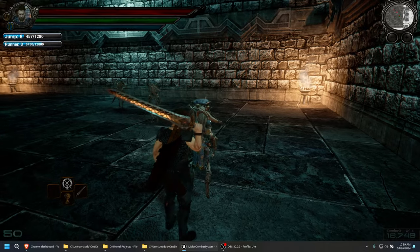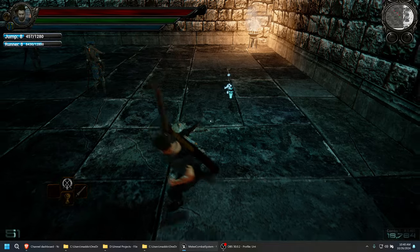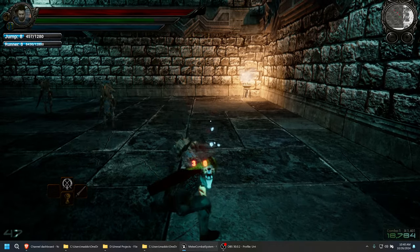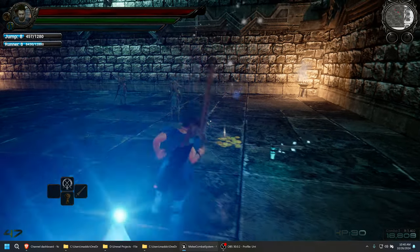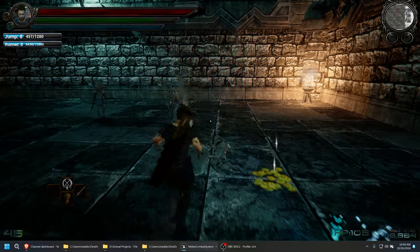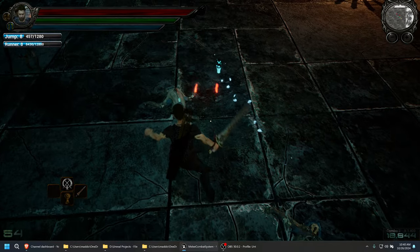These are the NPCs I was talking about — the ones that don't have any names. I added a backstab system. You can walk up to an enemy that doesn't notice you and stab them in the back.